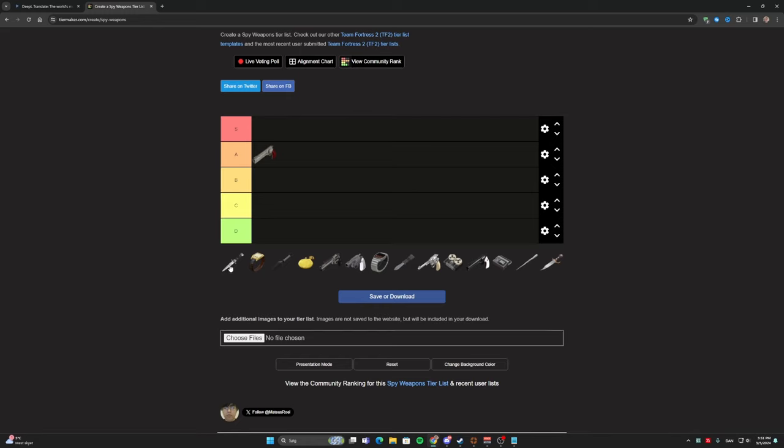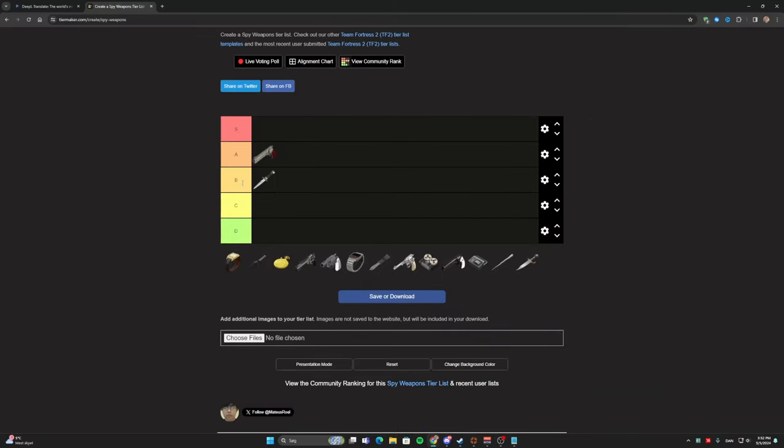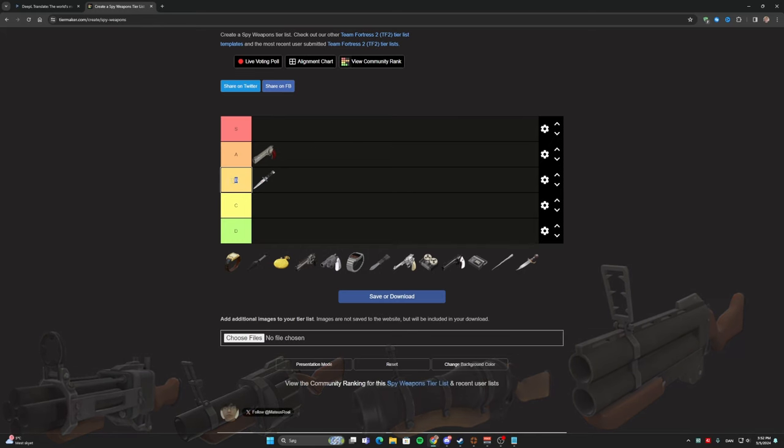Next up we have the Big Earner. I enjoy it a lot, but if you compare it with any of the other knives I would put it in B tier. The reason is that you only have 100 health. Yes, you do get a speed boost whenever you backstab an enemy, but if you only have 100 health there's a very big chance you will die if you run into a decent player in a casual game. You can get one-shot by most pipes — the Iron Bomber, the Grenade Launcher, the Loose Cannon if you get a double donk, and also the Loch-n-Load. So that's why I put this in B tier.